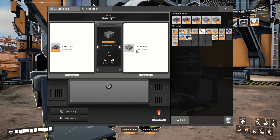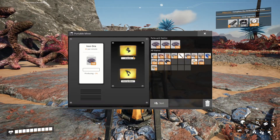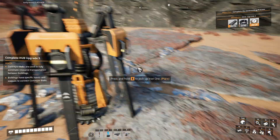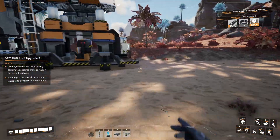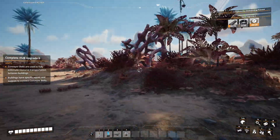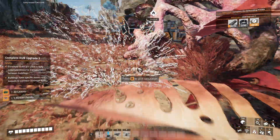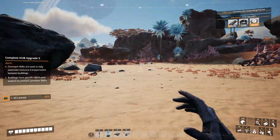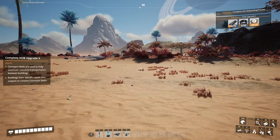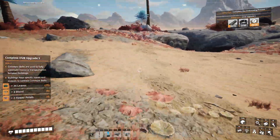I've got the conveyor belts now. I'm going to go grab everything and let it continue doing its filthy disgusting industrial work. I also need wire. Well, that's fine — just keep grabbing stuff and back to what I was doing before, which was upgrading things. That's the name of the game — upgrade things. I'm renaming it. I've wrested this game from Coffee Stained Studios.